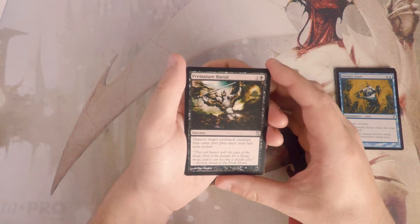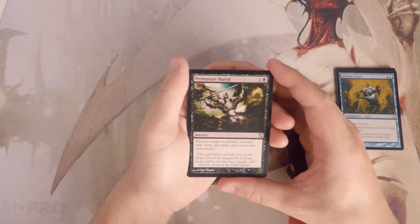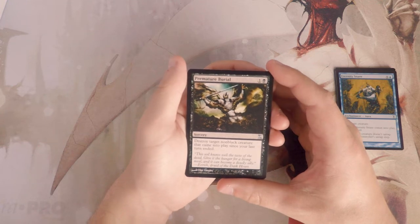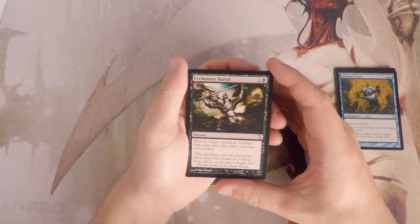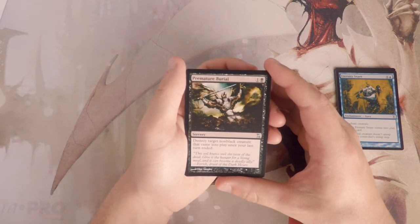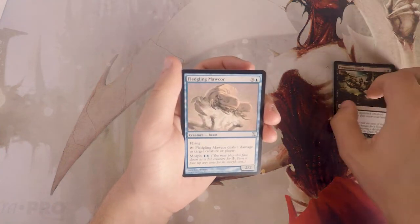Premature Burial is one and a black for a sorcery — destroy target non-black creature that came into play since your last turn ended. That's a little funny but it's a very powerful card. It lets you deal with a threat very efficiently for only two mana. I do like that — I'll keep that in consideration.